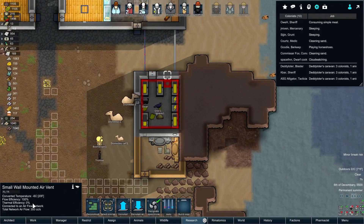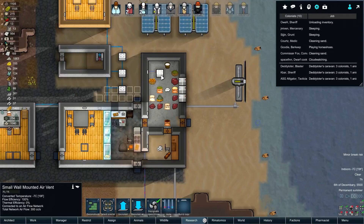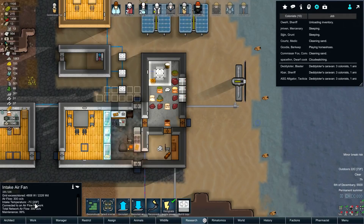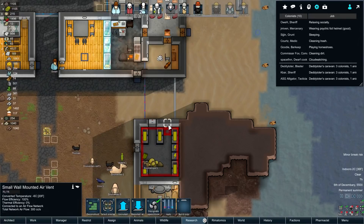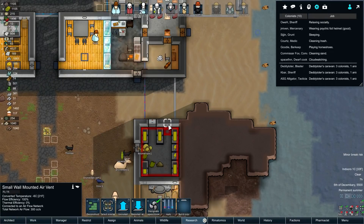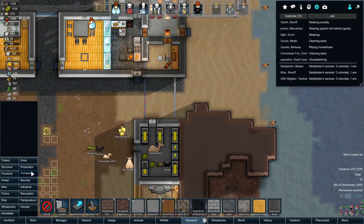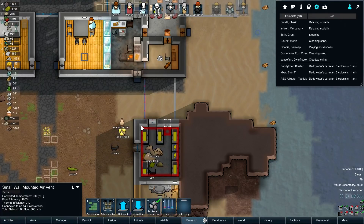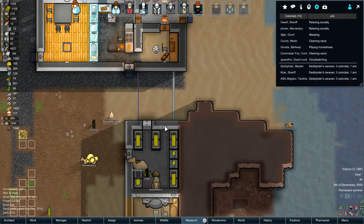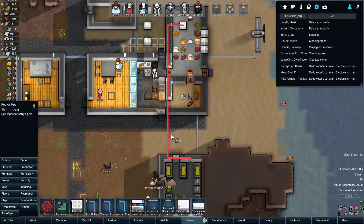Thermal efficiency zero, flow efficiency 100. It's not actually doing anything though. Intake temperature minus six. 300 CCS. And you can set which pipe to use also. So it wouldn't matter if I have three different pipes on the same tile for a fan - I just tell this what to connect to. By default it's auto, so it should have automatically figured out that red is the color it needs.